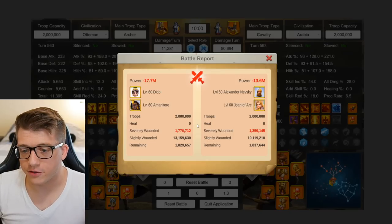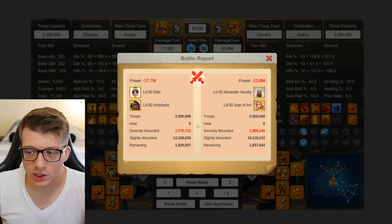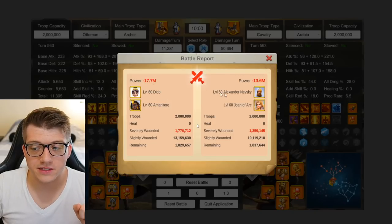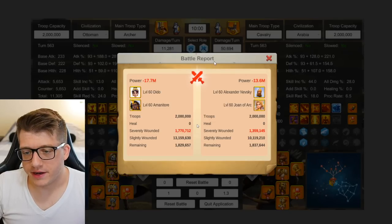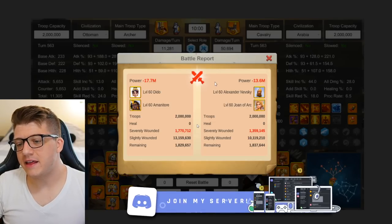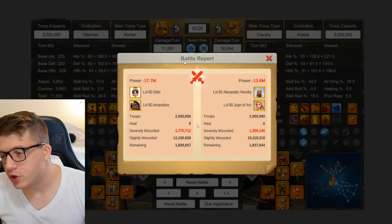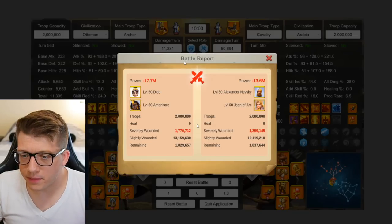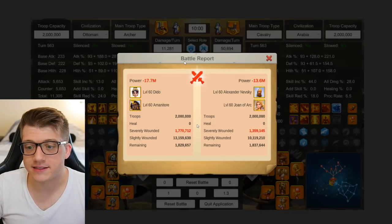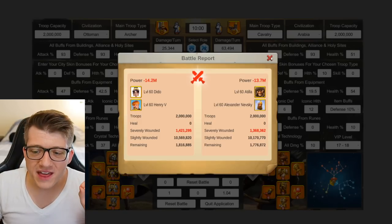Let's move on to Dito with Amanitore, because Amanitore is a very popular garrison commander for archers. You can see here that this loses again — Dito and Amanitore losing 17.7 million power loss on the garrison side and only 13.6 million power loss on the rally side. We are using the Ottoman Empire here as well. So a Dito Amanitore pairing is not great against cavalry rallies.